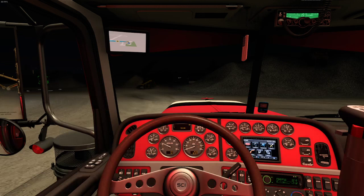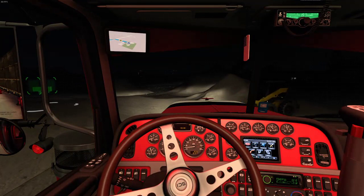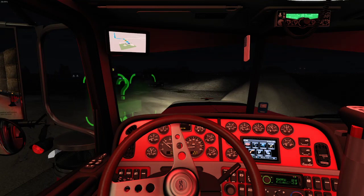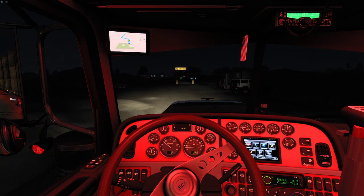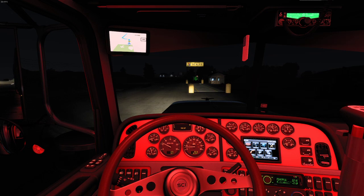I'm using the flat top version of John Ruda's 389. He has the 389 glider, and whenever you go to customize it you have an option to make a flat top. I have the lowered extended axle and the 630 horsepower Cummins N14 by Zpods. The paint job says 600 but I had to go with the 630 because it was the only one close to 600 that would actually give me enough power to do these loads.